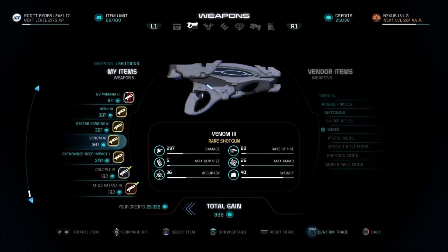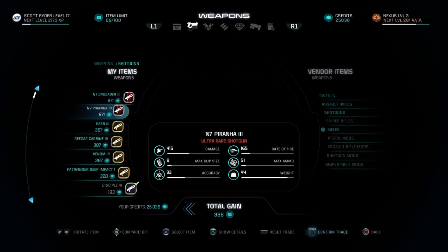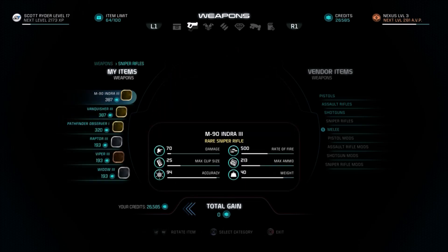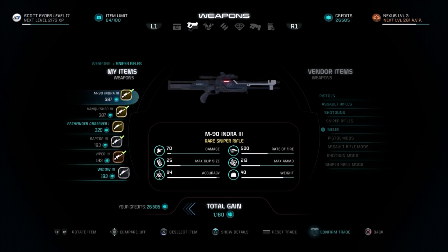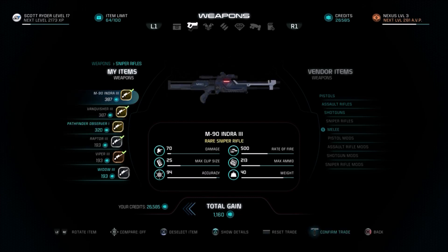I'm keeping the Piranha 3 at 415 damage and getting rid of everything other than the Pathfinder that's cheaper than the 871-value ones. I actually built a sniper rifle — or a shotgun — which I'll show you. I tore apart our handcrafted pistol and replaced it with a handcrafted shotgun when I switched our points to shotguns. I don't want to get rid of that Pathfinder Observer — it's got a rate of fire of 500, so it's kind of special. The Raptor has 502 fire rate but 73 damage vs. this one's 70.